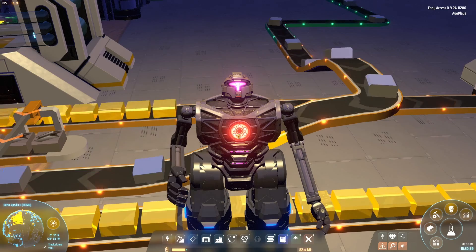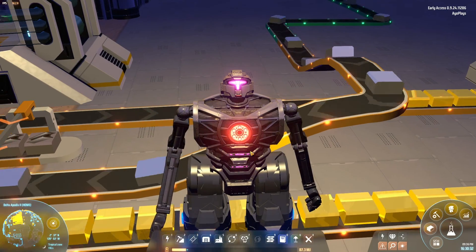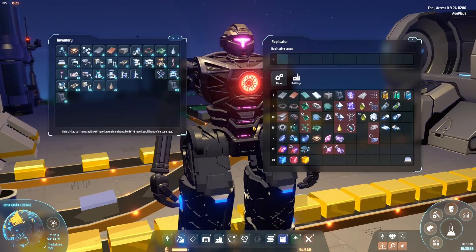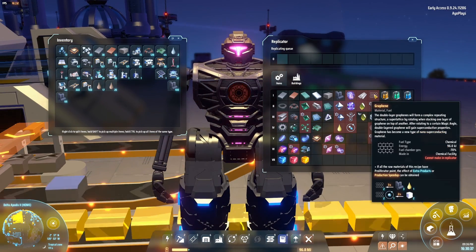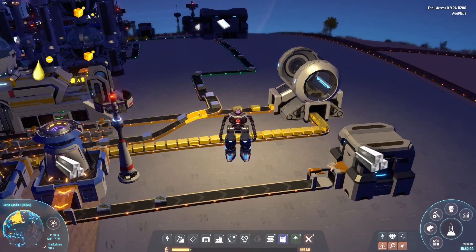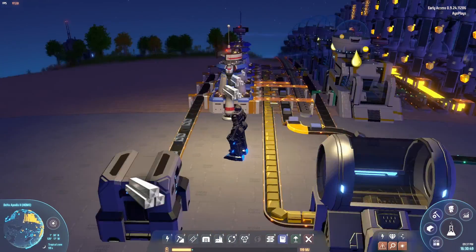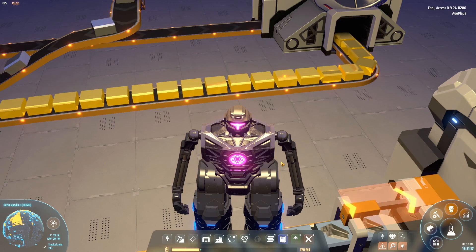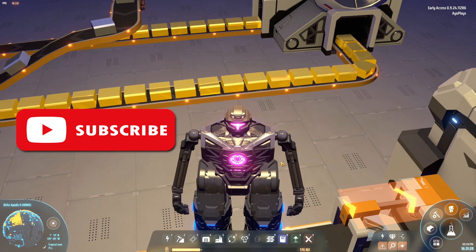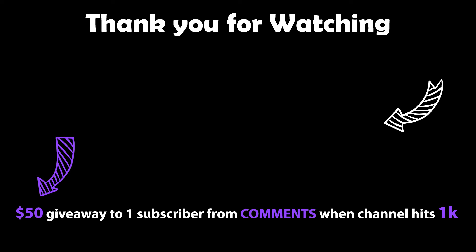I just realized the mecha core is blinking because the fuel is really low — I think this is a new feature in the game, I don't think it blinked like that before. Should we build the graphene setup today or next episode? You know what, I'm gonna let the sulfuric acid and titanium alloy pile up a bit and build this next episode. Thank you so much for watching — I hope you enjoyed it. If you did, hit the thumbs up button and subscribe to the channel if you'd like to see more of me playing Dyson Sphere Program. Bye!